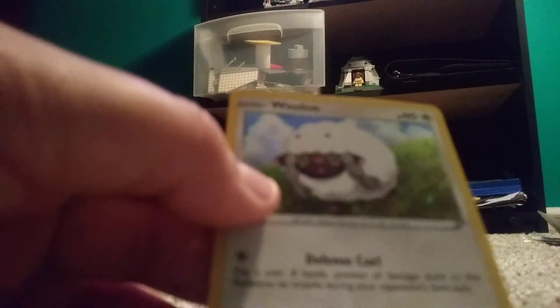Alright, so we have a booster pack. I got Pokemon cards — Sword and Shield. You know those packs that have like the coin, the one promotional card in the front and then a booster? I got two of those. They were five bucks each at Rite Aid. So we have a holographic Wooloo, looking really nice. We have your code card. Let's open.